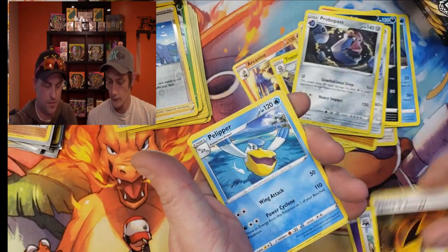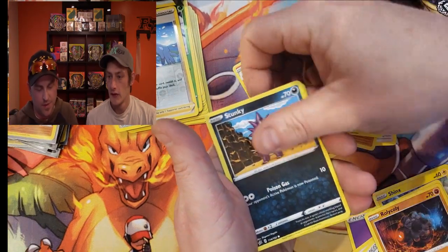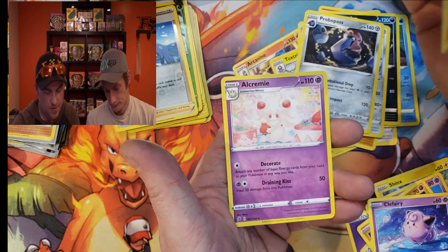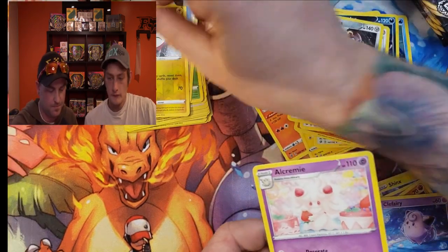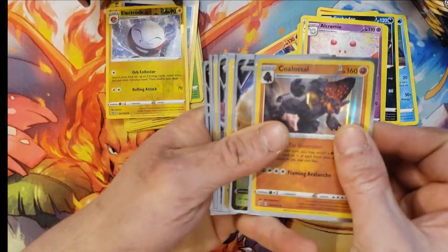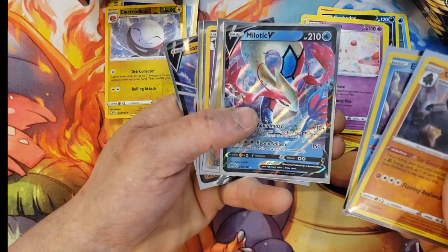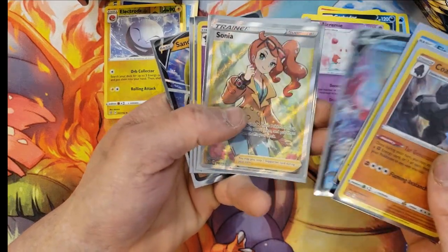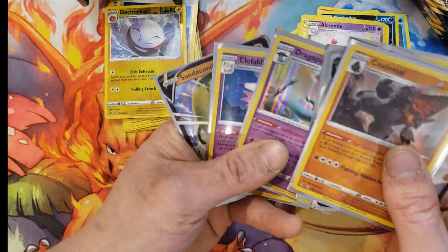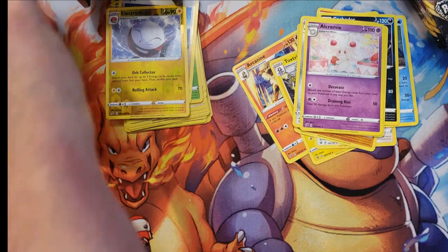Energy, Shinx, Roly-Coly, Stunky, Clefairy, reverse Electrode, and no rare. Let's go over our pulls here quick — I think we're over halfway done. So we've got the holo Coalossal, Eldegoss V, Eiscue, Milotic V, the beautiful Sonia, Dragapult holo, Clefable holo, and the Sanaconda V from the first pack.